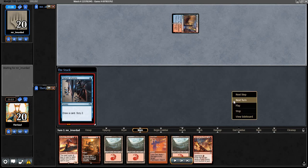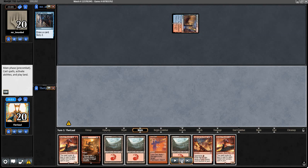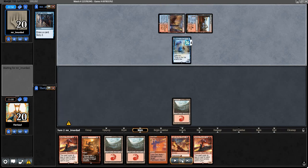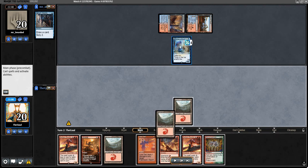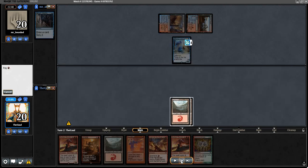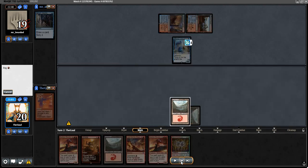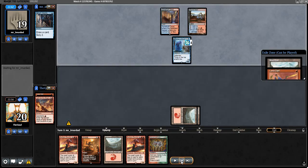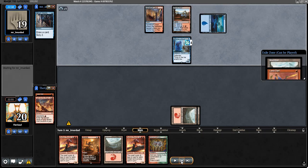Opponent keeps seven and goes Serum Visions to kick things off. Our hand is pretty medium — no one-mana threat, but otherwise acceptable. Drawing the second Bedlam Reveler again shows that clunkiness rearing its ugly head. Opponent goes Thing in the Ice — strike one against my sideboarding. Thing is not something I'm used to seeing out of Storm; I'm so used to playing BGX where they never bring this in against me. Dismember clearly is better at answering Thing than Abrade. We just go Lava Dart into Light Up the Stage trying to keep digging for action — finding Mountain, Lava Dart. Opponent goes Land into Sleight of Hand into Goblin Electromancer. We've got a Thing with three counters and Goblin Electromancer, the good old-fashioned cost reducer.